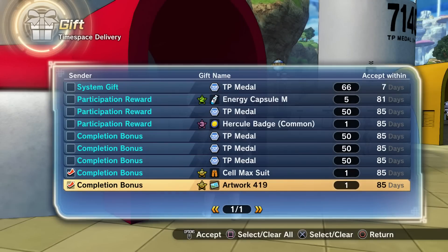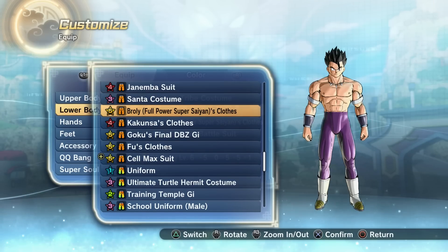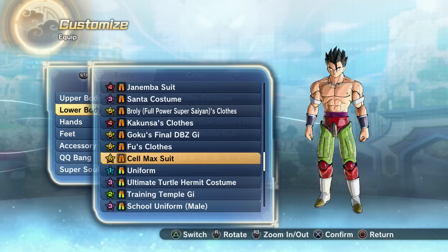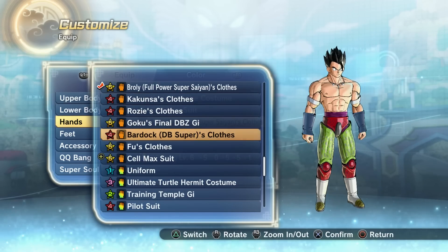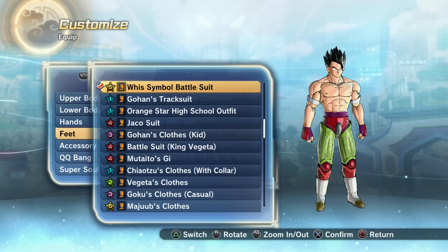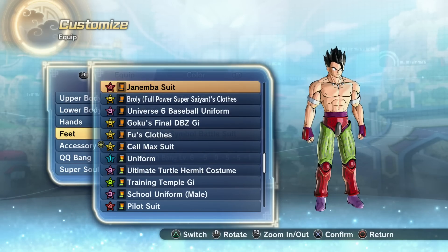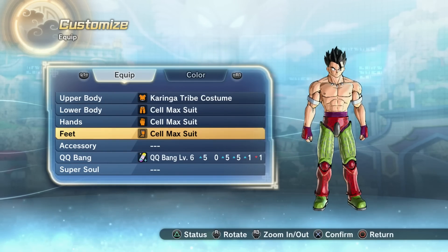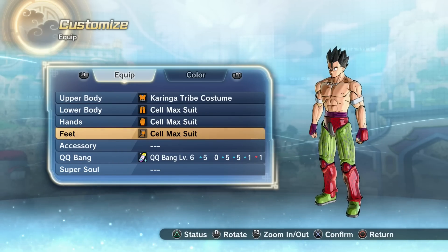Without further ado, please make sure to drop a like on today's video, I'd greatly appreciate it. Let's hop straight into it — I just want to see how the Cell Max outfit looks. Oh my gosh, that is cursed. We could play as a bootleg version of Cell Max — put the outfit on a dynamic CC and then transform into giant. But yeah, I'm missing the top part of it.